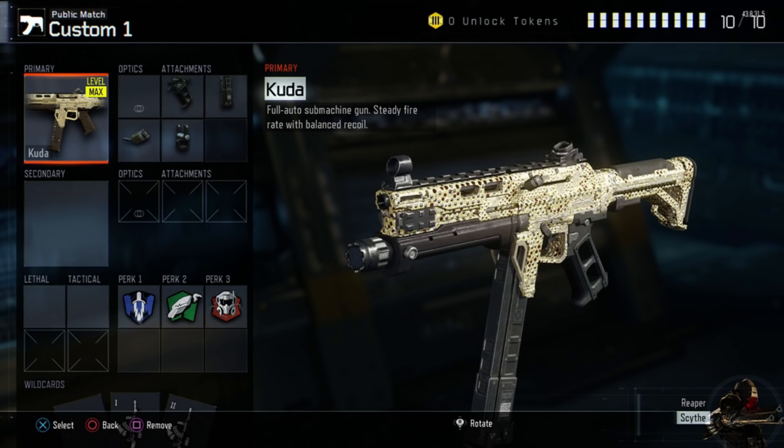Afterburner gives you the ability to refresh your thruster packs much faster than they would normally refresh. This is really handy especially when you're jumping around a lot and trying to avoid enemy gunfire. It's also useful for getting around the map quickly to reach objectives like B domination, so it's really important to have this perk.